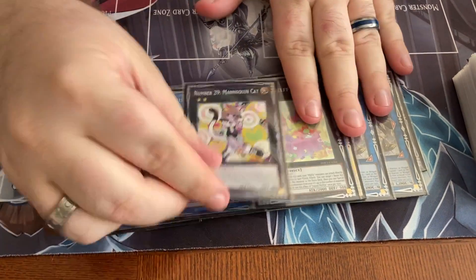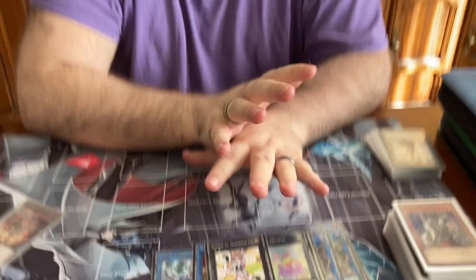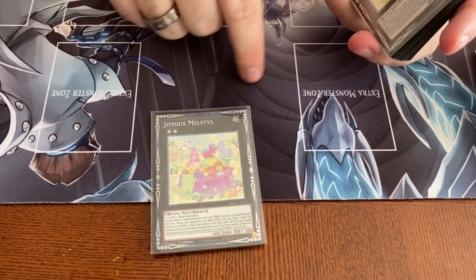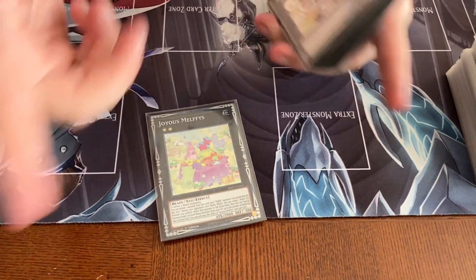And then we have the Joyous Melfies, and this card — Number 29 — is insane. What is this in here for? There's a wide variety of combos you can do with this depending on what hand trap your opponent hits you with. The most common one is Ash. If you can land on this, you can detach to special summon Ash to the field, and because Ash is fire, that matches your kit. So you can special summon kit from the deck and continue to extend through an Ash because of this. Number 29, everybody.